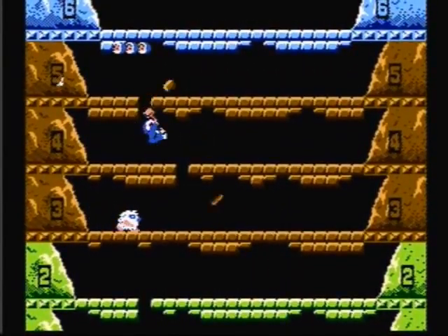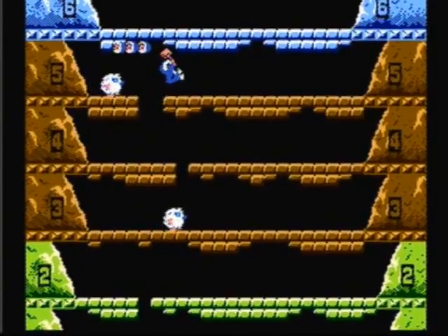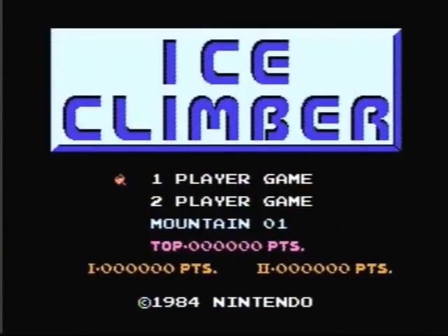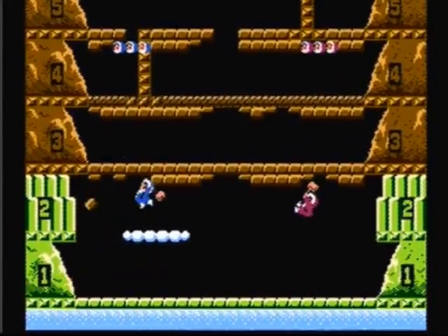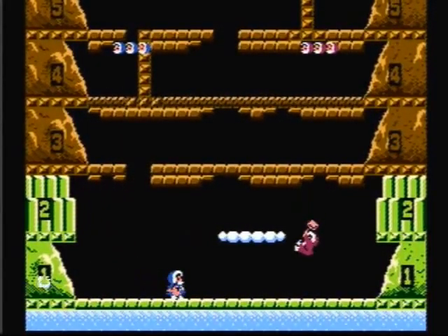Ice Climber was released as part of Nintendo's Action Series. This is a one or two player vertical platform game, where you play as the Eskimos' Popo, who wears the blue parka, and Nana, who wears the pink parka.